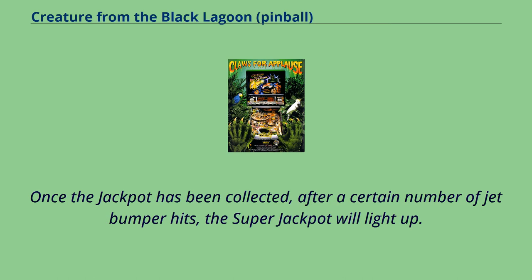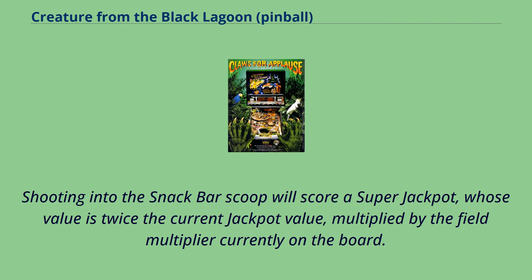Once the jackpot has been collected, after a certain number of jet bumper hits, the super jackpot will light up. Shooting into the snack bar scoop will score a super jackpot, whose value is twice the current jackpot value, multiplied by the field multiplier currently on the board.